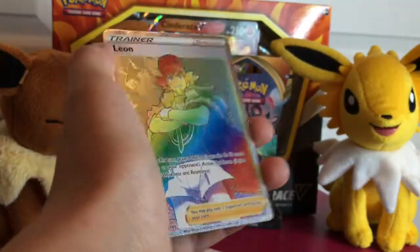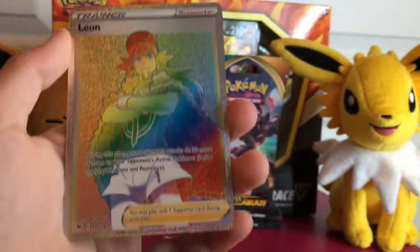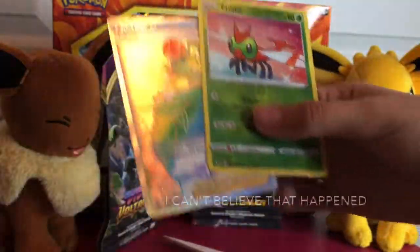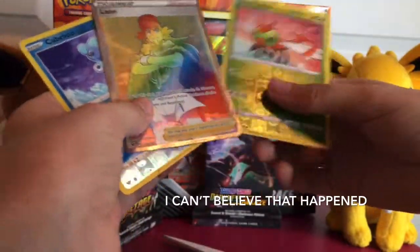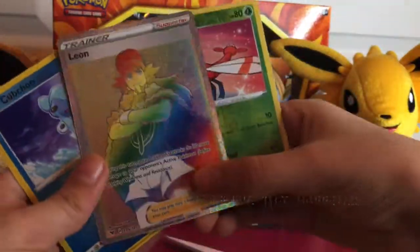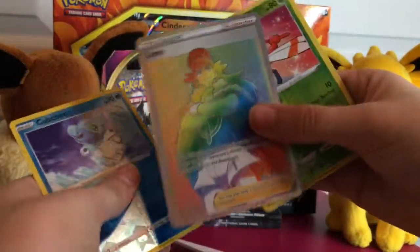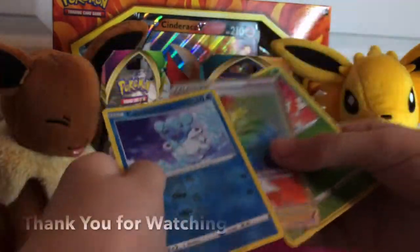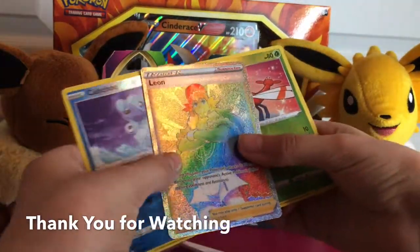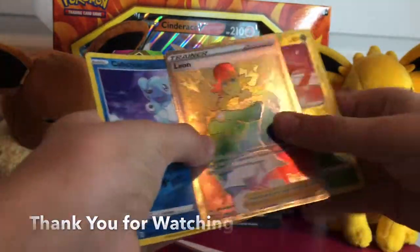And we got a Yanma reverse holographic — look at that everyone! And a Leon rainbow rare! Leon — that is great everybody, that was a great pull, and I didn't imagine in a million years we would get a Leon, a rainbow one at that. Well, I'm stunned. The Leon and the Chubchoo, these all look great. Bye my little PokéDots!